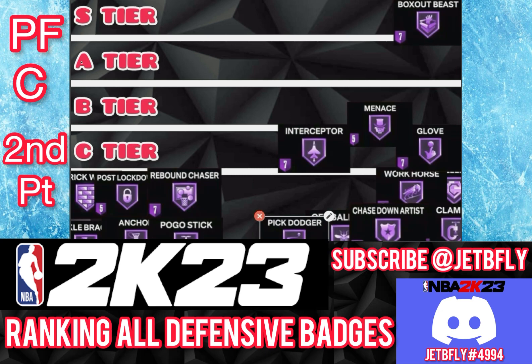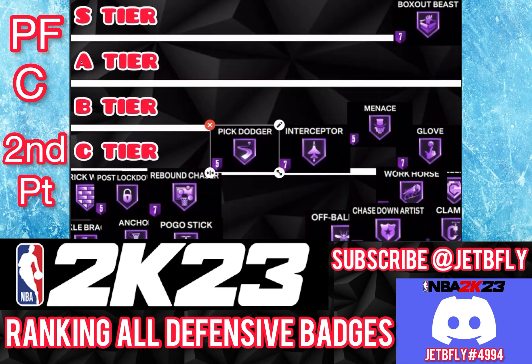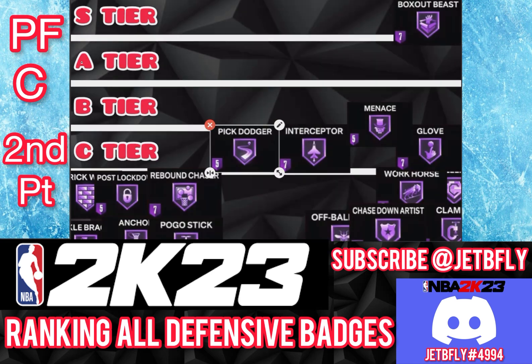The next badge is Pick Dodger. As a big, they're not setting screens on you, so you're not really trying to avoid that many screens. I'm going to put Pick Dodger on C tier because it's not really that useful as a big. If you want to equip it, go right ahead, but I'm putting it on C tier.